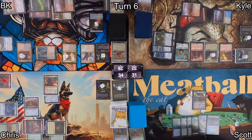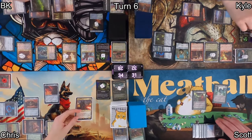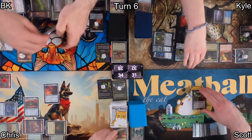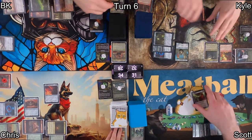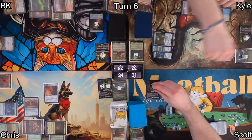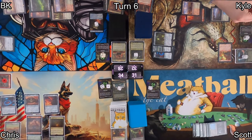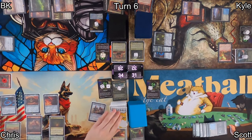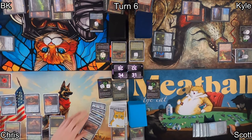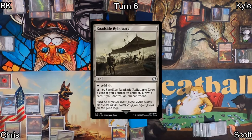Then Scott plays Nuclear Fallout where X equals four — all creatures get minus eight/minus eight. Each player gets four rad counters, and Feral Ghoul dies in the process. It's a two-two, so each of Scott's opponents get two more rad counters. Scott feels a little safer and passes to Chris. Chris draws and has to start losing a bunch of cards due to his rad counters, milling the top seven cards of his library. Five were non-land permanents, so he loses five rad counters and five life before putting them all to the bin.